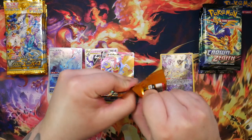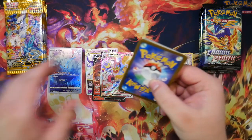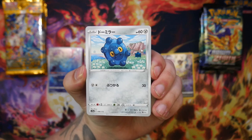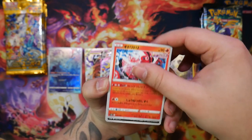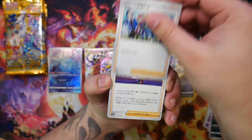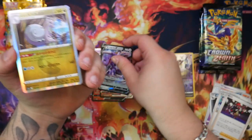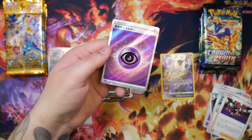I still require so many cards from V-Star Universe — the gold cards I haven't pulled yet. I pulled the Giratina but still need the other three: Arceus, Dialga, and Palkia. I accidentally opened another V-Star Universe pack, so I'll have to open two Crown Zenith ones to catch up. But here we go — Genesect V. Nice. And a secret rare energy. Very, very nice.